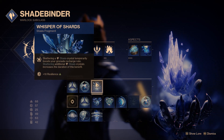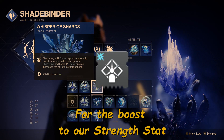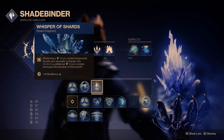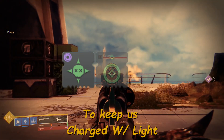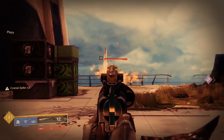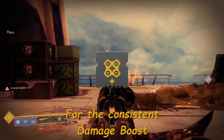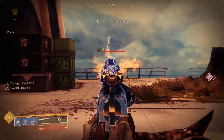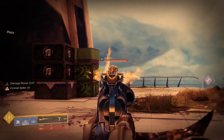Whisper of Shards gives us increased grenade recharge rate when we shatter a stasis crystal. In addition to that, we're going to be using Radiant Light on our mods to give us an additional 20 to our Strength stat, giving us a lower melee charge time, as well as Charge Harvester and Super Charge to keep us Charged with Light, plus High-Energy Fire for a more permanent damage boost for when we can't activate Whisper of Hedrons.